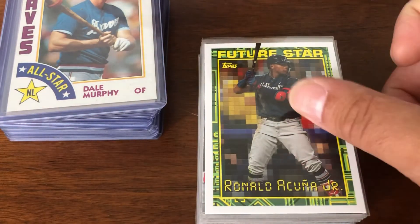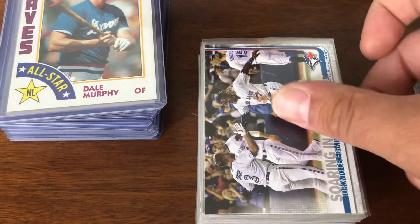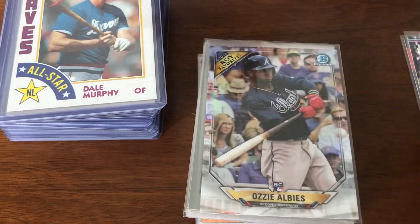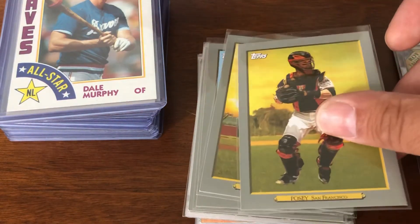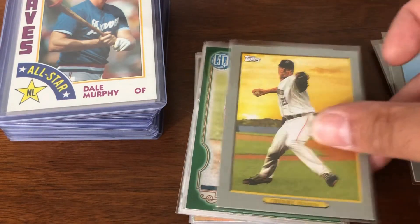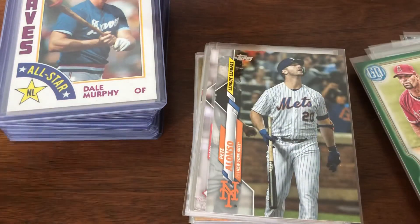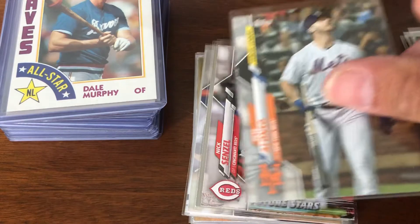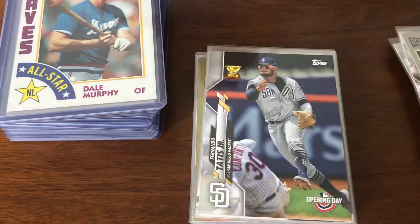Let's start with just the penny-sleeved cards. There's an Acuna, another Acuna, a Vladi rookie insert, an Albies rookie insert, a Posey, Verlander, Cole, Granke, Pujols, Green. These will get better obviously as I go through them. Pilonso league leaders, Nick Senzel future stars, and a Senzel rookie.